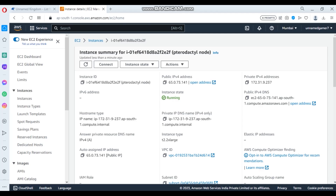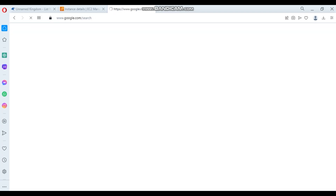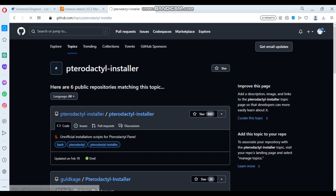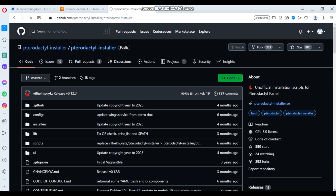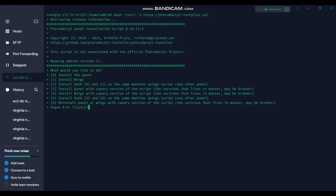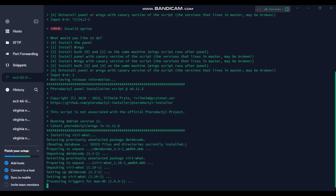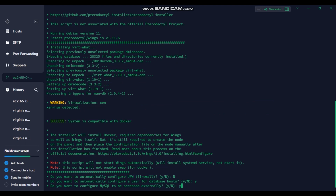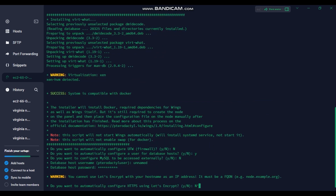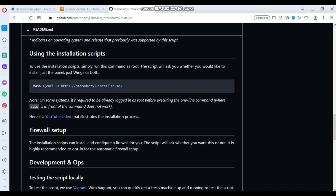Go to the Pterodactyl installer, which I showed in the last video — the link is in the description. Open it. If you scroll down you'll get the bash/curl command. Just copy and paste it. Then choose option 1 for installing Wings. Firewall: no. Datap: yes. MySQL: no. Pterodactyl user: 'unnamed' for me — type yours and the password. Send script: no. And lastly, yes to confirm installing.